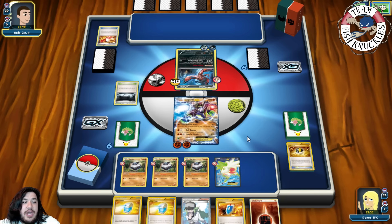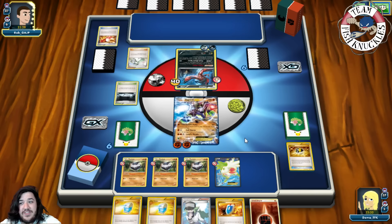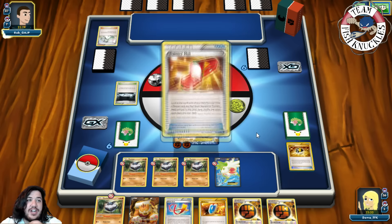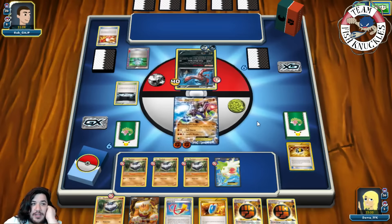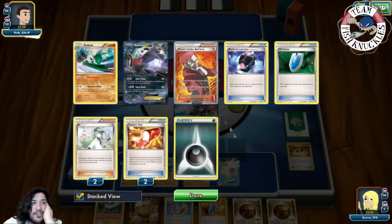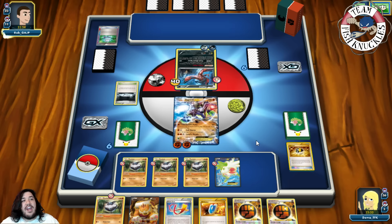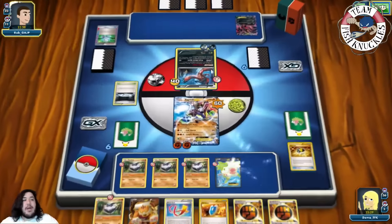Our opponent can knock out the Shaymin but they put out a Snorlax — which is actually great for us. We get Carbink and Strong Energy but can't take a knockout this turn. After trainer searching, our opponent does 60 to the active and 60 to the Shaymin. We can use Carbink to heal the active via Scintillating so they can't knock us out immediately. Computer Search grabs something, and Eviolite comes down. They use Pitch Black Spear doing 60 and 60 to Shaymin.